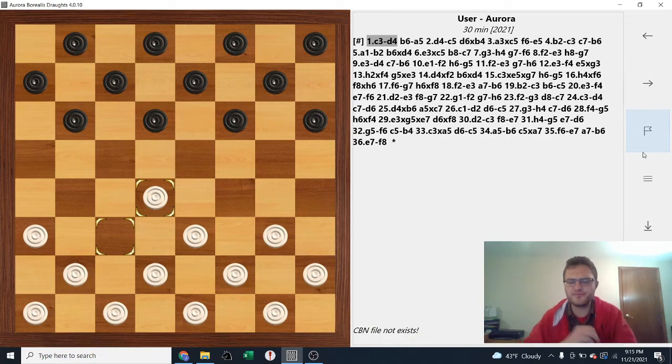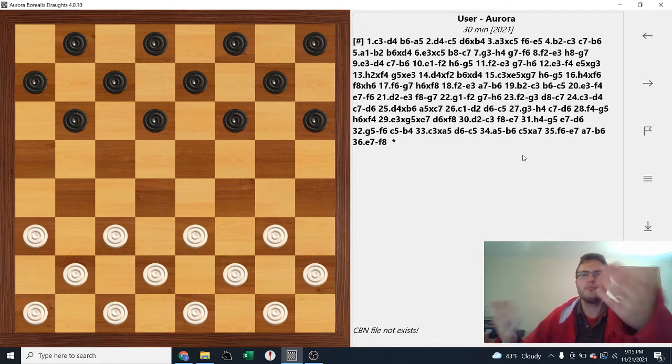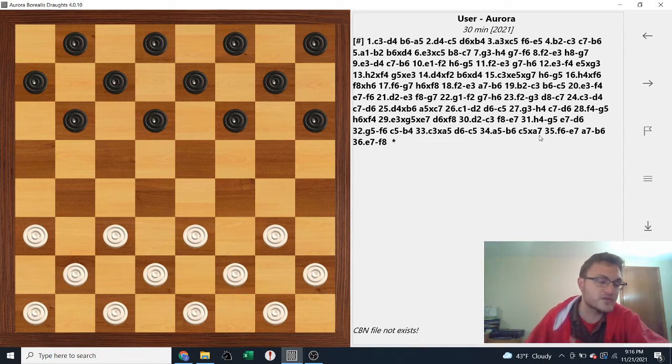Today we're going to be looking at some Shashki — Russian Checkers. This is a game that I played with white pieces against my brother-in-law. If you don't know how to play Russian Checkers, it is like American Checkers, except you can jump backwards. That's the only time the pieces move backwards. And if you get a king, it moves basically like a super-powered jumping bishop in chess.